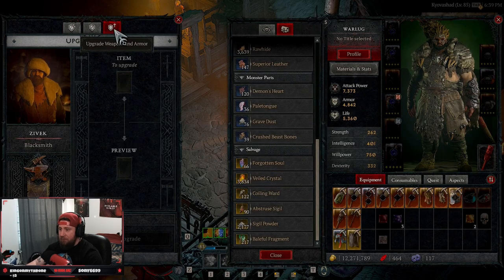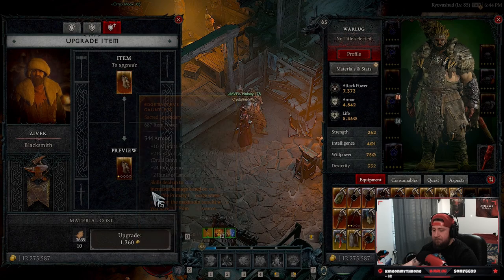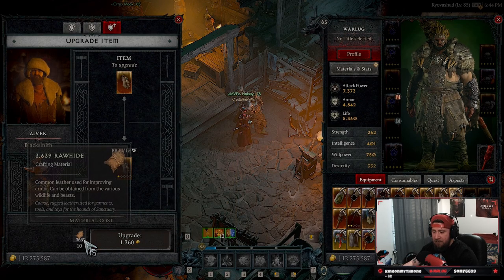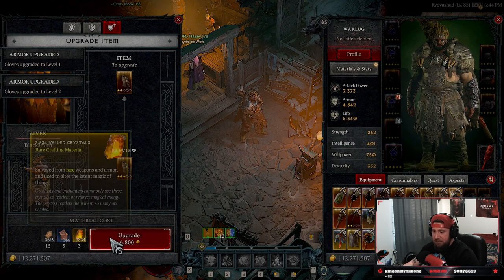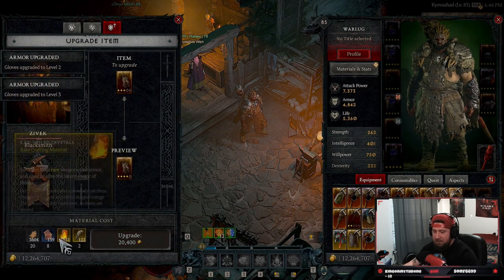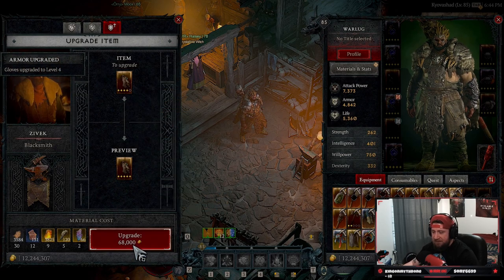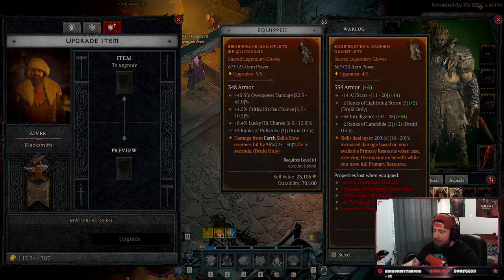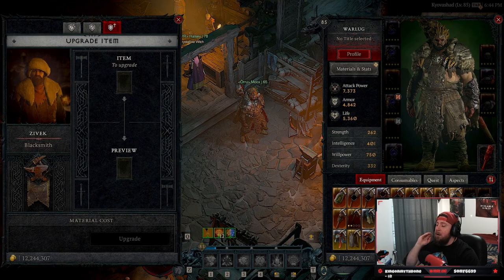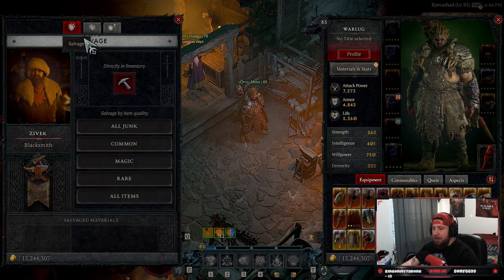If you need gold quickly, sell to get it. Otherwise, salvage absolutely everything because you're going to need it to upgrade your items. Here's a prime example: when we level this gear up, you can see how much gold it actually costs — it's not that much. It's the main craft resources that keep stacking up. The gold is only 68,000 just to get it to max level, so it's really not that high.